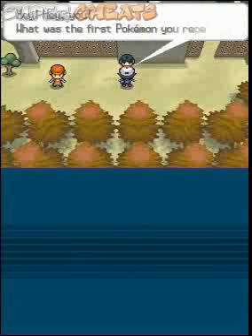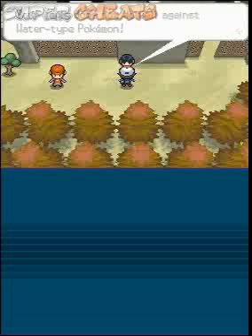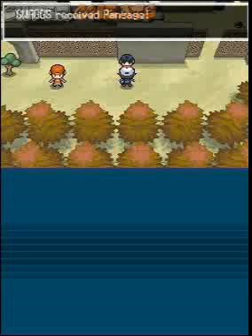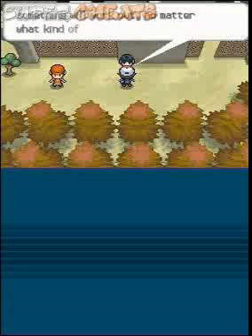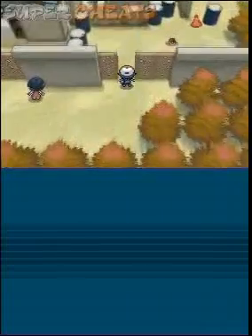And then, this is why we're here. We're coming here to talk to this guy because he's going to give us a free Pokemon. This is going to be one that's going to help out against your weakness, so this is a nice opening Pokemon. I got Pan Sage, but you can get any of the three depending on what your starting Pokemon is. This will help right away in the first gym battle, so that's why we got him.